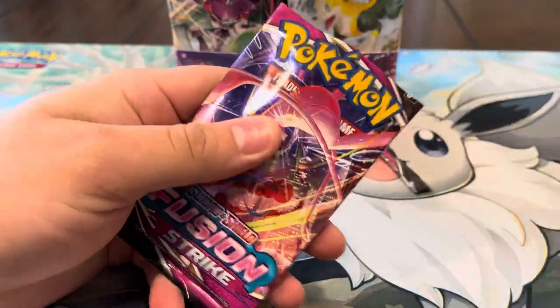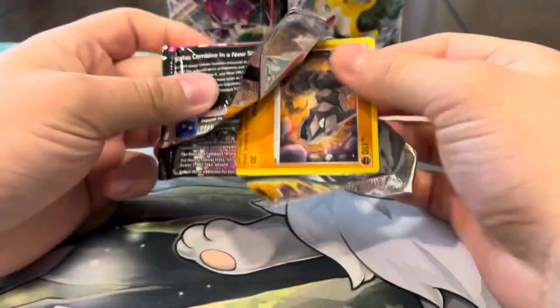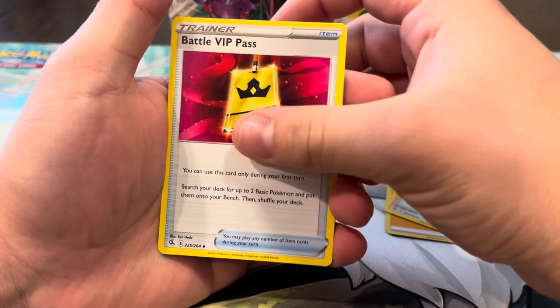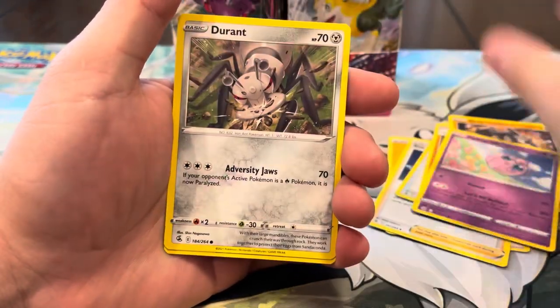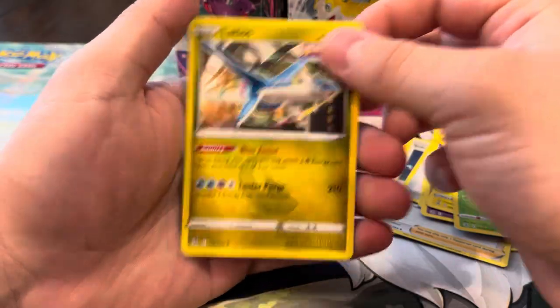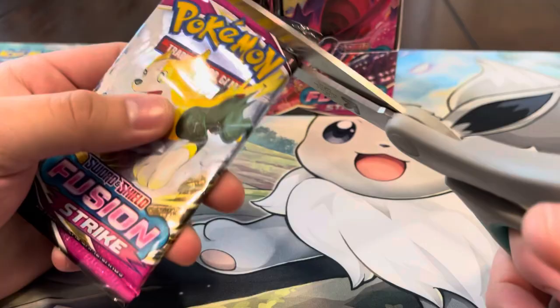First pack of the video, we're gonna start off with the new pack art. Can we pull the Mew? We haven't been able to pull a single one of the Mew alt arts. First pack magic — we got lightning energy, Sydney, Battle VIP Pass, Graveler, Onyx, Jigglypuff, Durant, Pancham, Metapod reverse, and first pack magic for me is a regular rare Latios. That's pretty sick.